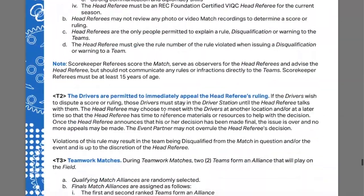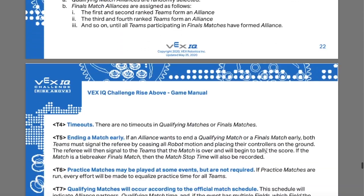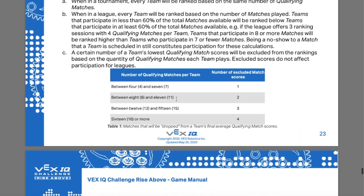At a tournament, drivers — not coaches, not parents in the stands — are permitted to immediately appeal the head referee's ruling. That's why it's critically important for drivers and the whole team to know the rules. Regarding dropped scores: if you have 4–7 matches you drop one, 8–11 matches you drop two, 12–15 you drop three, and 16 or more you drop four. In a league format, all your matches compound, so if you meet four times with five matches each that's 20 matches and you drop your four lowest scores.